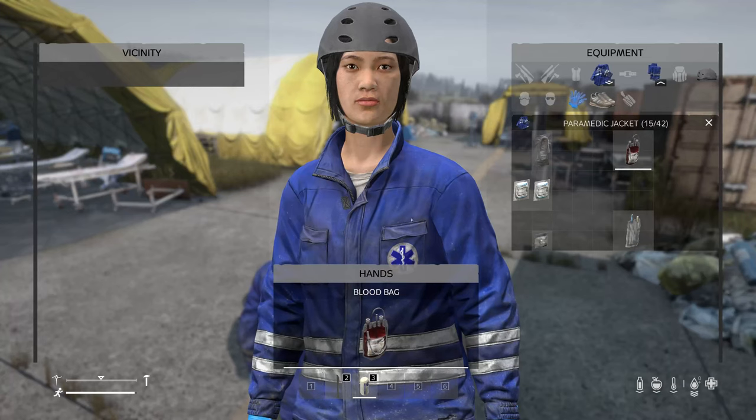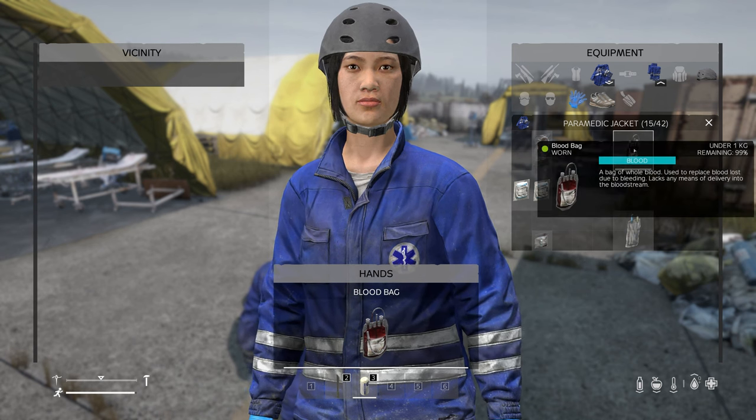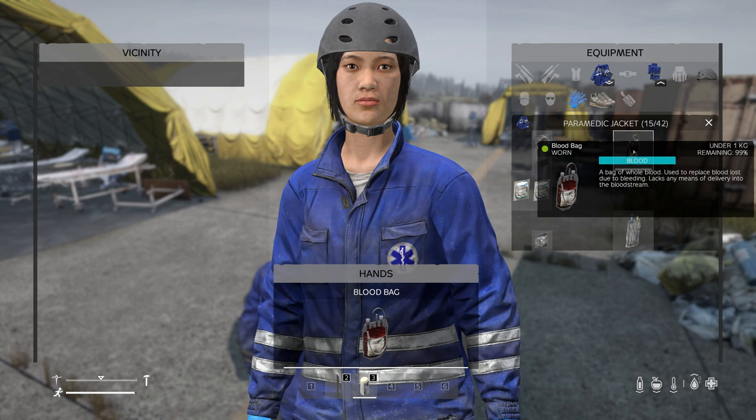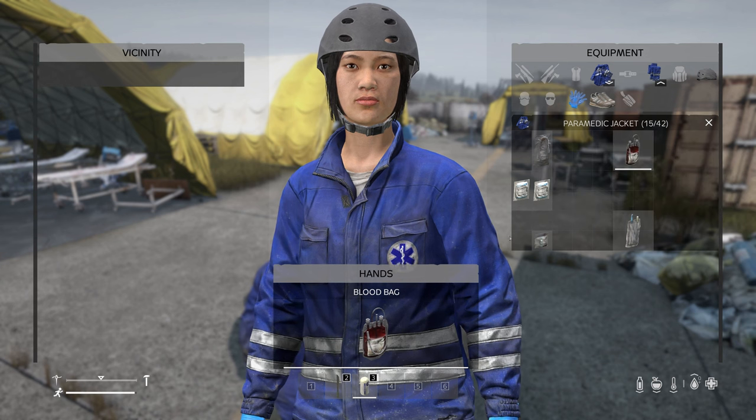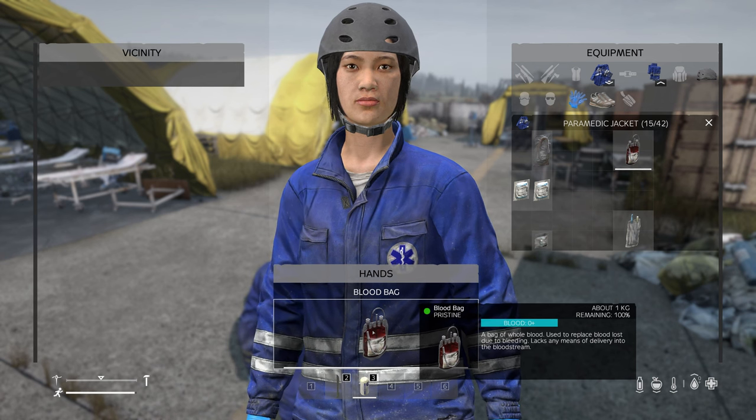Now if we go back to inventory, you'll notice that the blood I already had doesn't tell me the blood type. But if I hover over the one that we just collected, it says blood O positive. The one I had does not tell me that because I did not test my blood when I collected that first one.